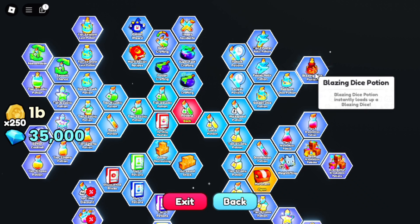Unlocking the Blazing Dice Potion is a must if you want to roll for better pets. Combining the Blazing Dice Potion and the Instant Luck 3 Potion will drastically improve your luck when rolling for pets.